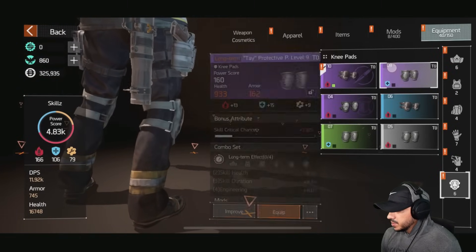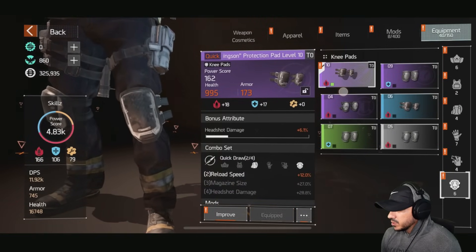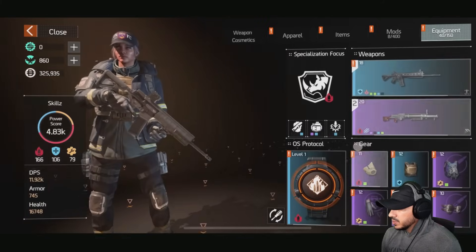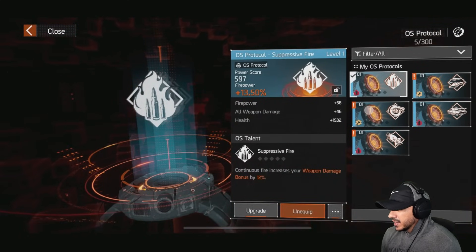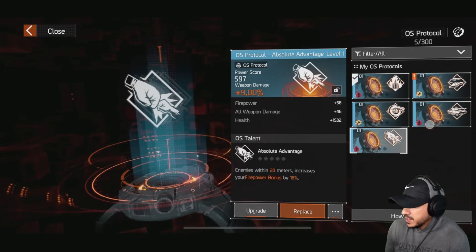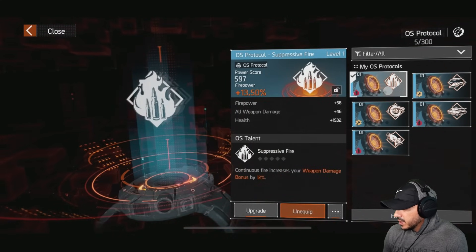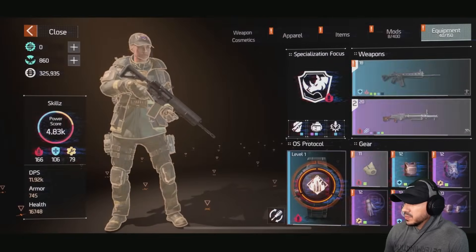Looking at gear — trying to see if I have anything with reload speed or damage reduction. If I put this on I get damage reduction, but this one gives me reload speed. My watch level is one. One perk gives continuous fire that increases weapon damage bonus by 12%. Another gives skill critical hit damage bonus and increases firepower when enemies are within 20 meters. Another gives 14% weapon critical hit chance when taking damage. I think I'll go with continuous fire for the weapon damage bonus.